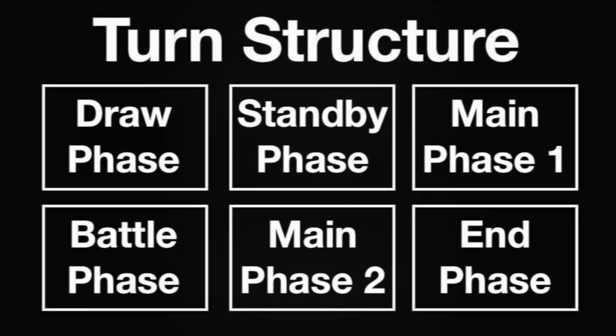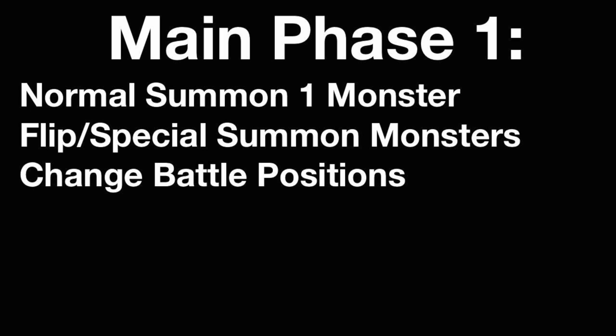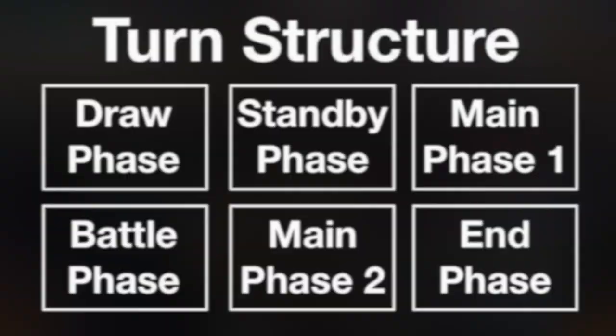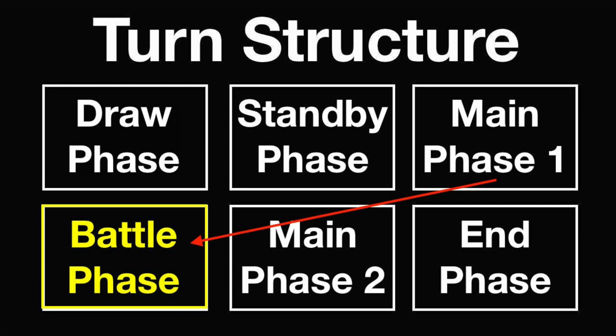Next is main phase 1. Main phase 1 is where a bulk of your turn will be spent, as you can conduct many different moves. During main phase 1, you are allowed to normal summon one monster. You can flip summon and special summon as many monsters as you want, assuming you're following their card text properly. You can change the battle positions of monsters from attack to defense mode or vice versa once per monster. You can activate the effects of monsters, activate spell and trap cards, and set spell and trap cards to your side of the field. From main phase 1, your turn can flow one of two ways: you can either proceed to the battle phase, or proceed directly to the end phase. The player who goes first is not allowed to conduct their battle phase on their very first turn, and will transition directly to their end phase.